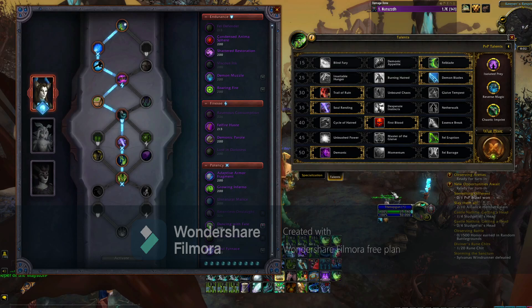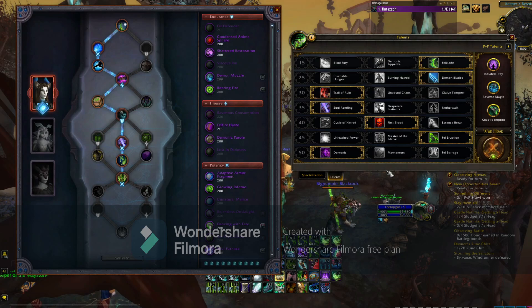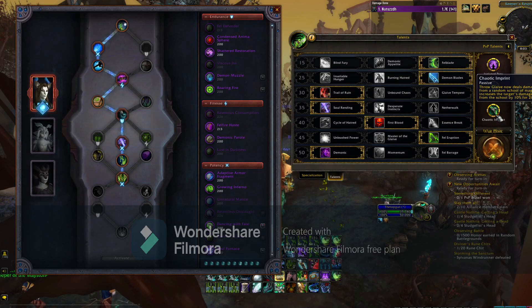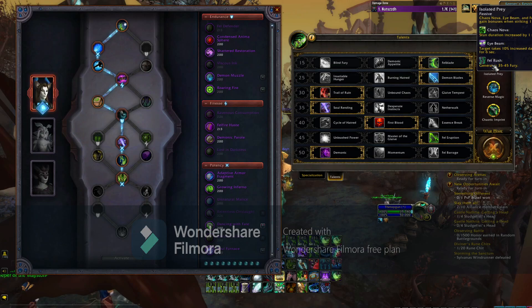Obviously you have some options now because you can win multiple ways. For me personally, this is going to be my baseline setup. I'm taking Isolated Prey, mostly for Eye Beam for the extra 10% damage. Taking Imprint which gives your Chaos Damage a 10% buff — every school is Chaos. You throw Glaive to put the debuff on, and Eye Beam gets an extra 20% damage on Chaos abilities. Even your teammates get this too, so this by itself is hugely powerful.